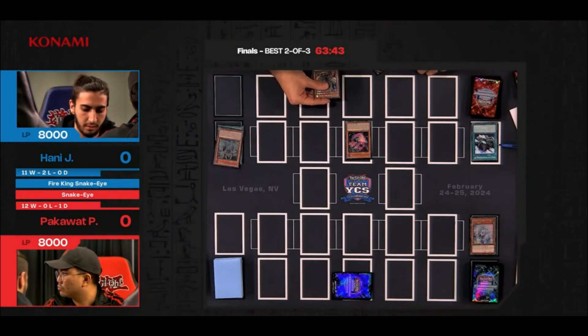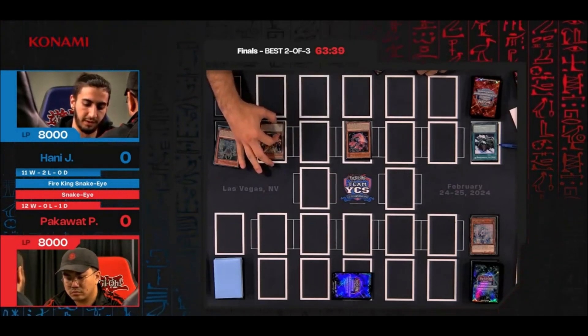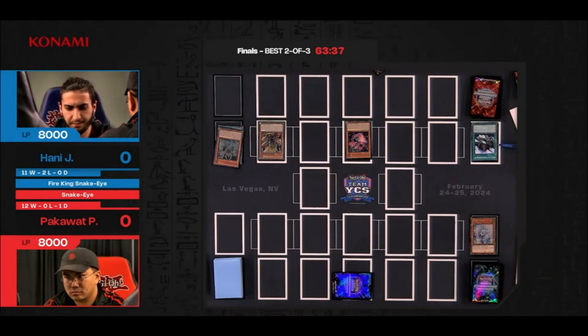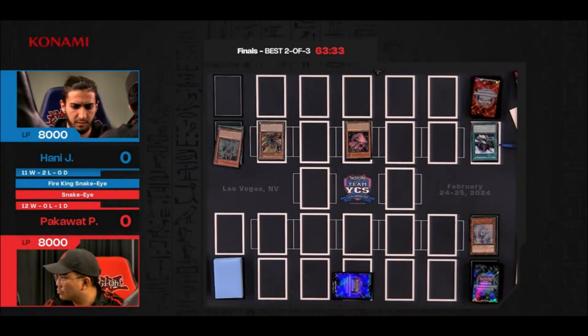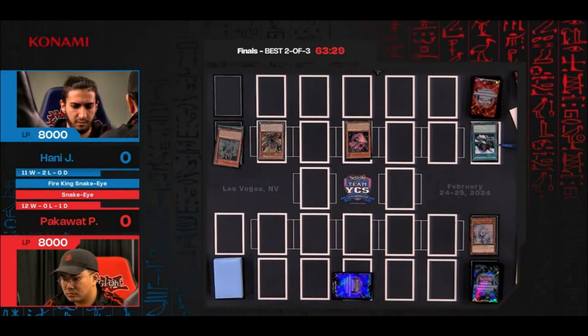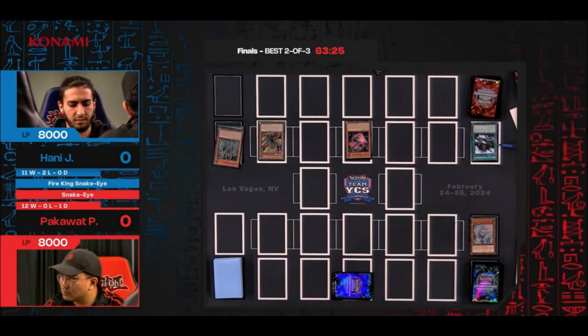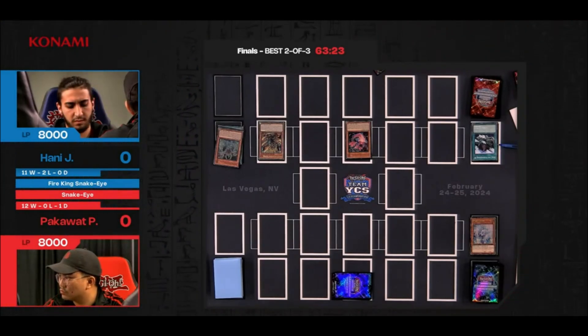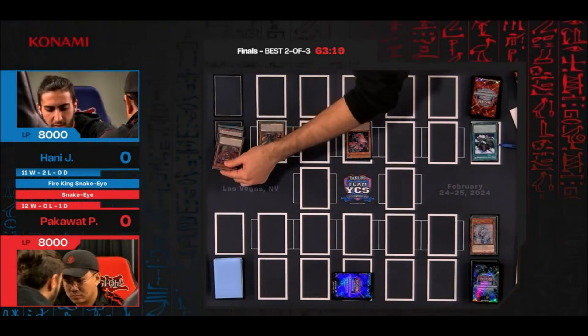That's going to add the Sacred Fire King Garunix. Special summon effect of Sacred Fire King Garunix — presumably he's going to destroy Ponix from his deck. Since there are no Fire King monsters in the graveyard, there's no real value in destroying the ones that would normally just special summon another monster, so we're going to be destroying the Ponix.